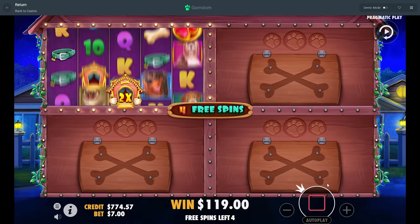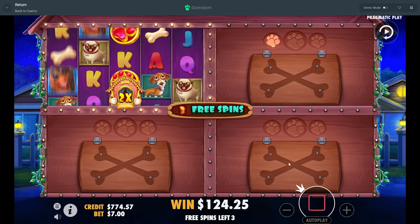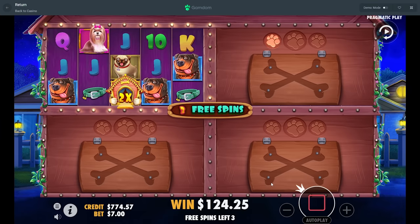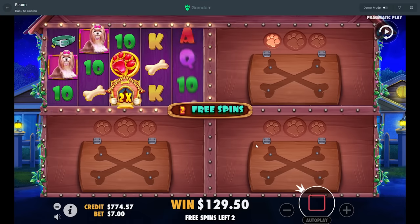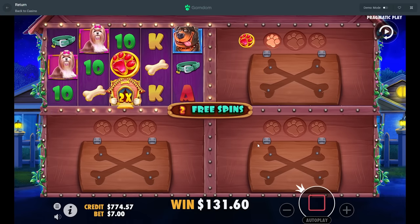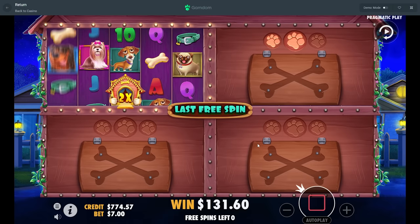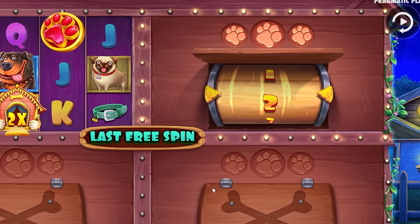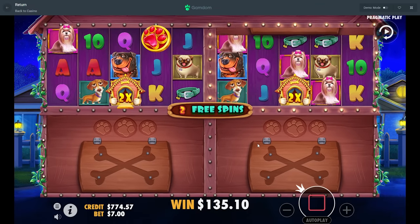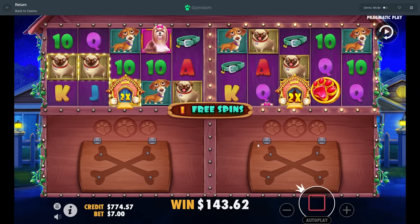We would definitely need a double drop here. I mean, if it does double drop here with a wild, that'd be big. Did I even really want it to upgrade us for one? That was two. Maybe it'll show me why I wanted it to — it ain't showing me why.